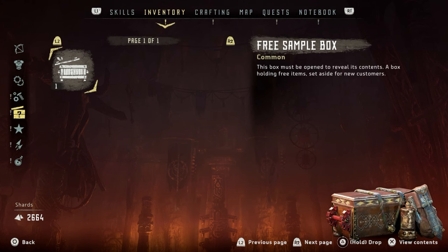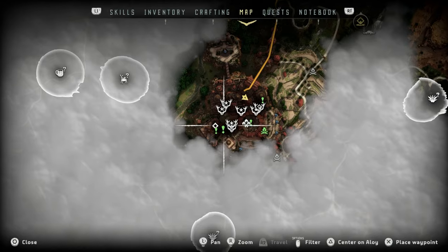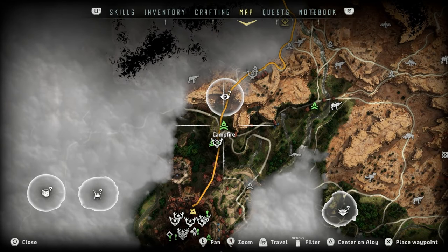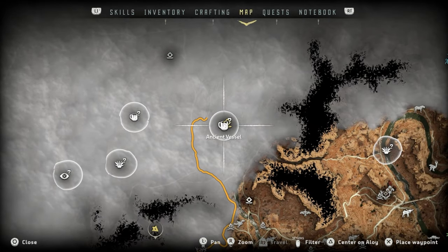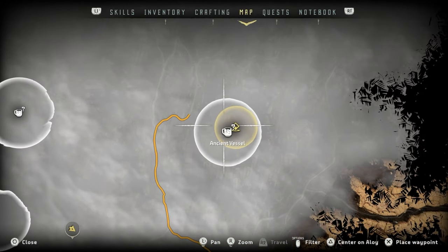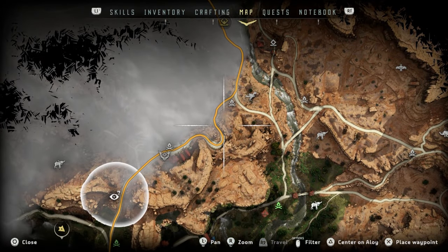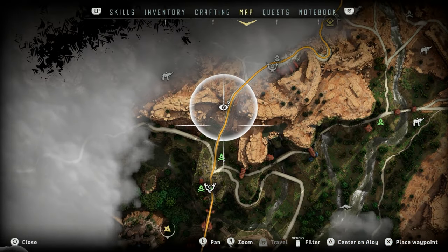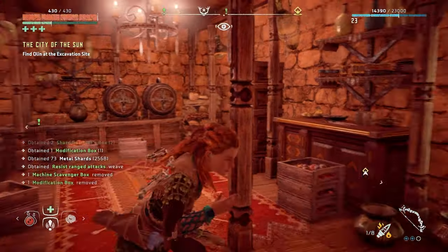I think ammo crafter will make ammo out of less resources — not sure how that works. Let's have a look at these treasure boxes. Nice — 75, that's awesome. This one I can destroy. Apparently ignore the green ones, as you were saying. So what are we doing today? We're going to find Olin, proceeding with the main quest. There's a vantage point on the way so let's do that.